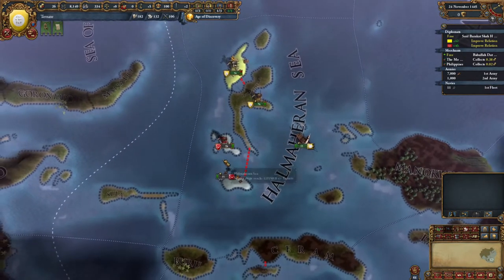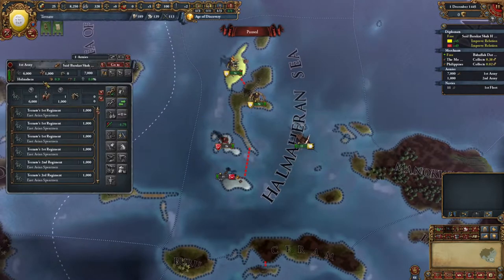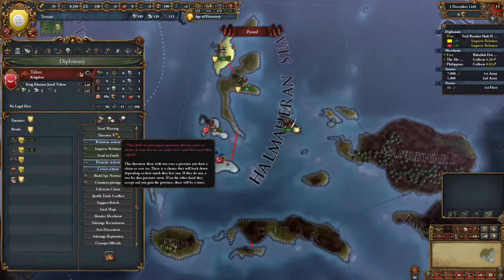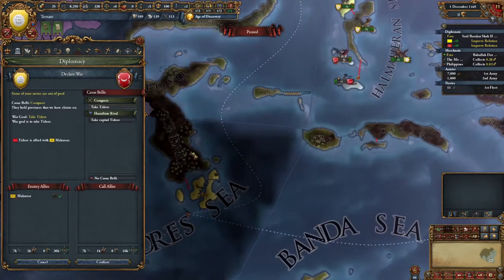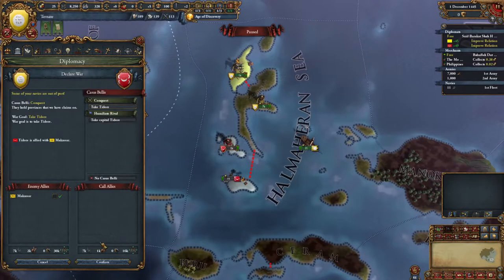As soon as we engage these guys, as soon as we win the battle, we have to run back as fast as possible to our capital and just hope that it's enough to hold on, because these guys are going to be dropping troops on both of these provinces and we're going to have a split army here.